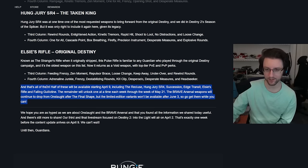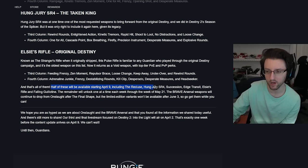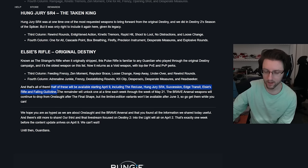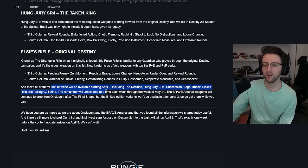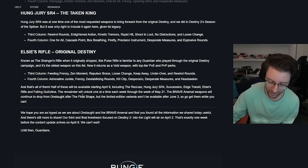Half of these will be available starting April 9th, including the Recluse, Hung Jury, Succession, Edge Transit, Elsie's Rifle, and Falling Guillotine. The remainder will unlock one at a time each week through the week of May 21st. They will continue to drop from Onslaught after The Final Shape. The limited edition variants, which don't have any gameplay differences — it's just cosmetic — won't be available after June 3rd, so go get them while you can.